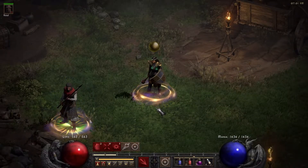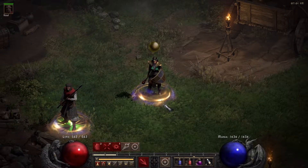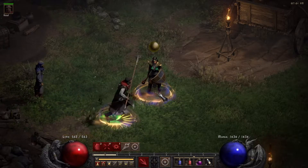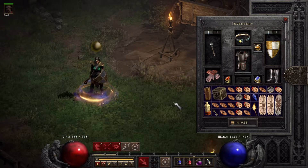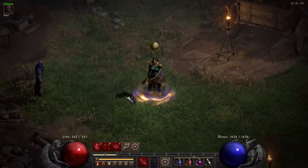Howdy ladies and gentlemen, boys and girls, this is the Lurk again. We are going to do the 10 run challenge for killing the Countess. We've got big hopes to get a Jah rune — that's the last one we need to find.